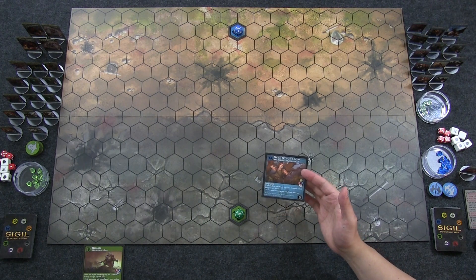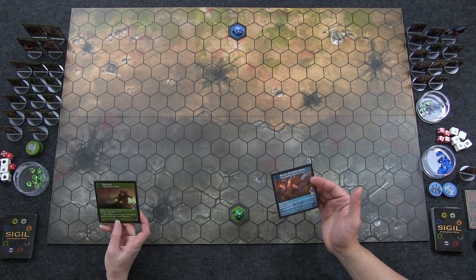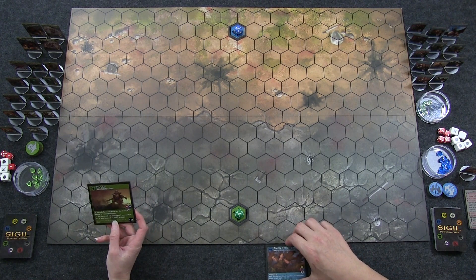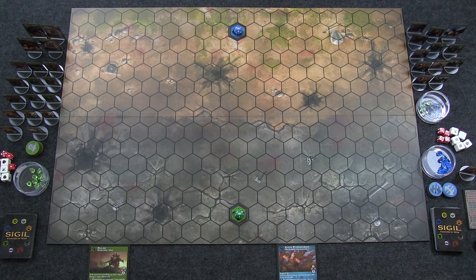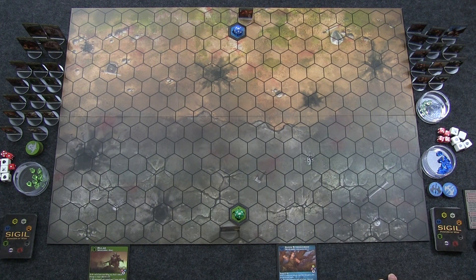Each side starts with one warlord, and we had two to choose from. I've chosen Sven Strongbow, a human-elf ranged warlord — he's an archer. I have Rulog, an orc warlord. We would normally roll d20s to see who goes first, but I'll let Francis go first. The first player places their warlord in a space behind their sigil.